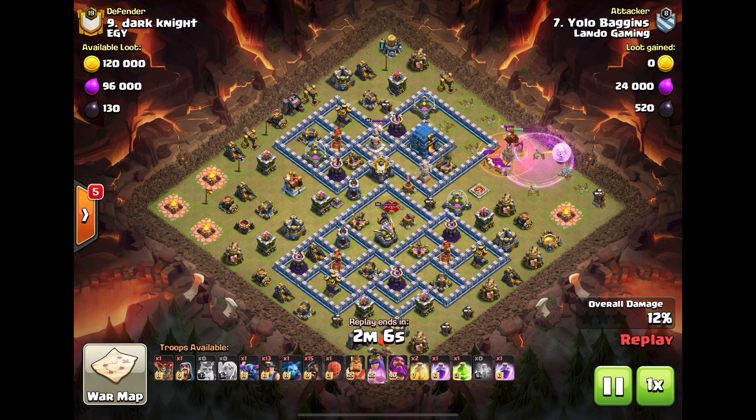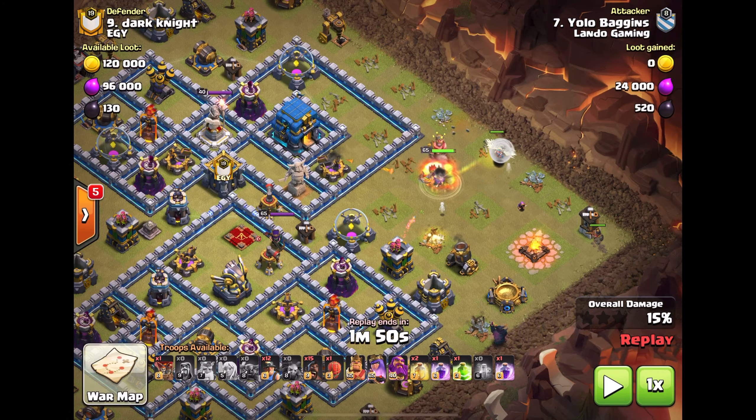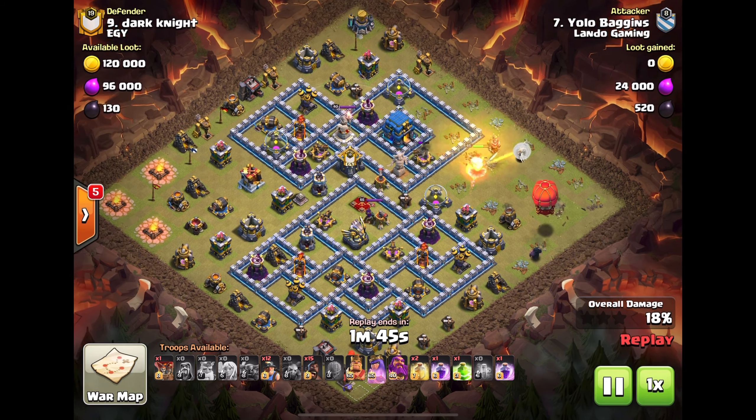Poison down. The hound goes down pretty quick when the queen's under rage — no problem at all. Minion for the healers to be saved from the pups. Troops working down. That wizard out there is pretty clutch — he didn't even need that miner. Slammer down.